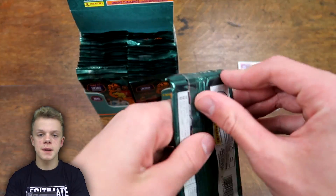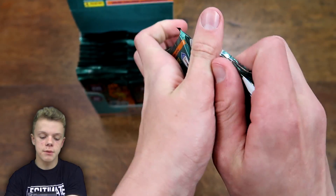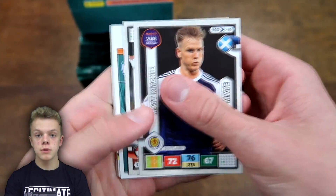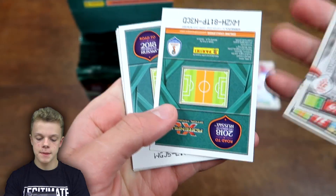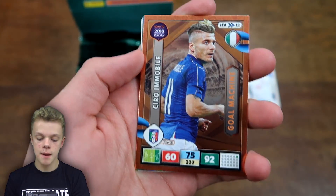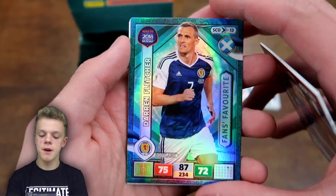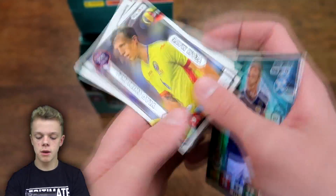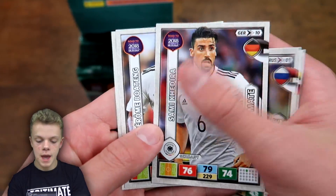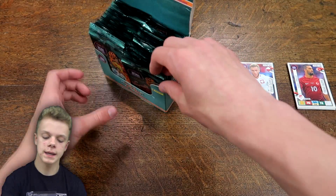With these bigger openings I won't be going through every card — just the good ones. In the next pack we start off with Matt Ritchie from Scotland. Then two inserts: Ciro Immobile, another Gold Machine, this time from Italy, and another Fans Favourite. Fletcher from Scotland, Kirika's base card, Akinfi from the host Russia, Kadira, Boateng — two nice Germany pulls — and also Arda Turan. A pretty good second pack.